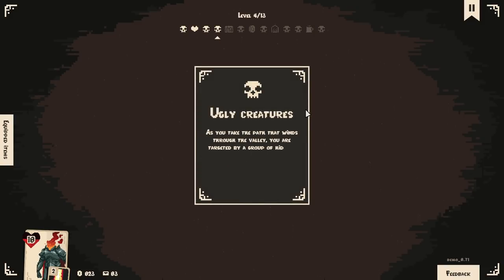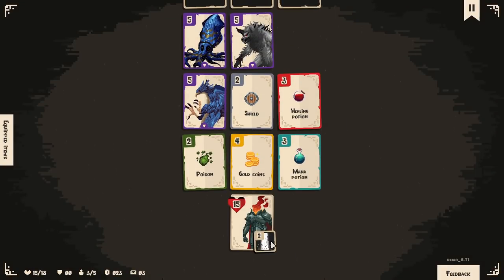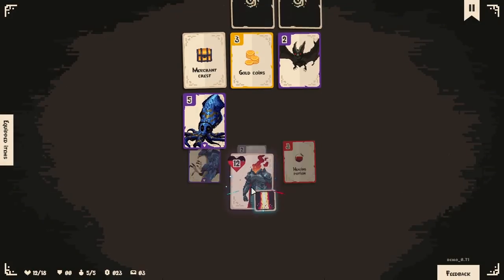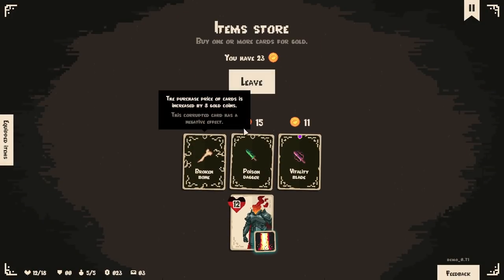Ugly creatures — you take a path winding through a valley, targeted by a group of hideous creatures. No other option but to fight them. So we kind of want the mana — now we have to get the poison. Uh-oh. Vitality blade — replace all healing potions with sword cards in all the next levels. Curious.